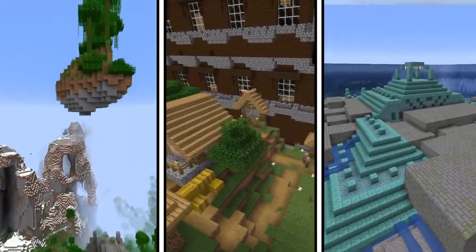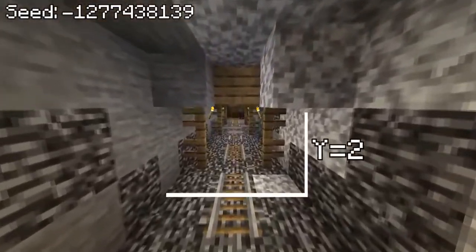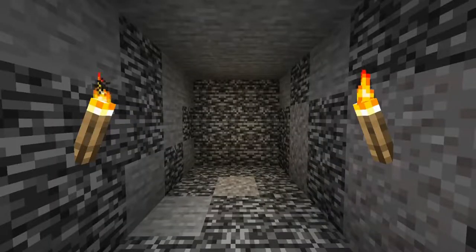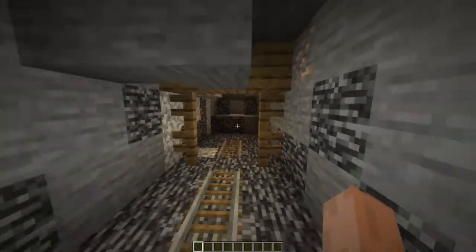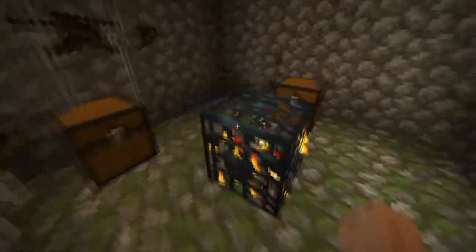We've gone from floating temples to villages to ocean monuments — how about we go a little deeper into the mines? This seed's mineshaft actually goes through bedrock all the way down at Y2. Mineshafts are one of the only structures that can override the generation of bedrock, so when it formed, it drilled right through it. If you get to the end of the tunnel, there's a cool little skeleton spawner.